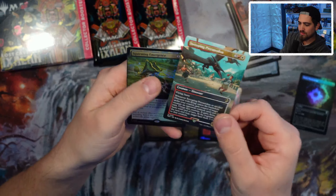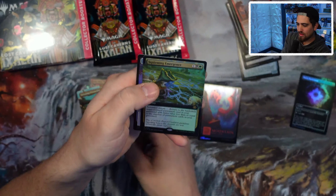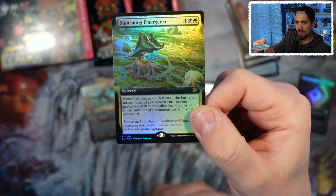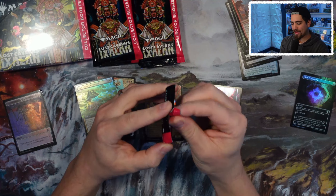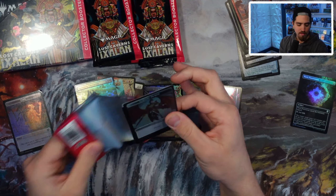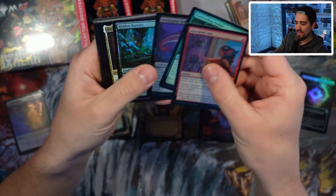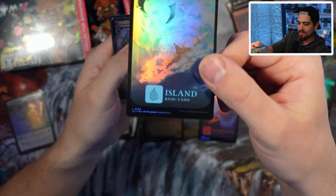Vampires, humans, lots of tribal stuff going on. And then this is the Jurassic Park slot — Looping Eridon followed by a Squirming Emergence. The set is very thematic and creature-centered, tribal themed, and a lot of people really like that. There's a lot of people who like the back-to-basics of Magic, and that's one of the reasons I think this set is doing so well.